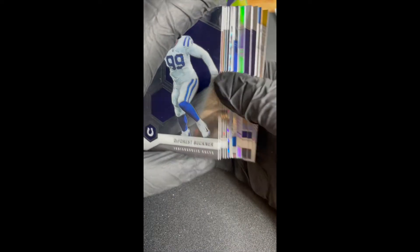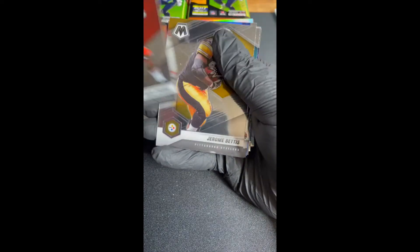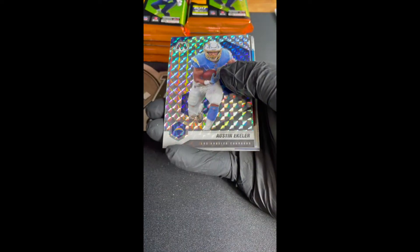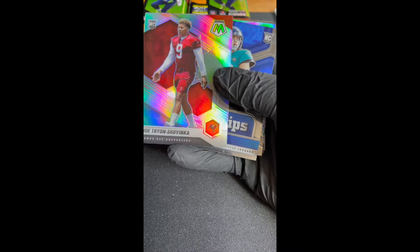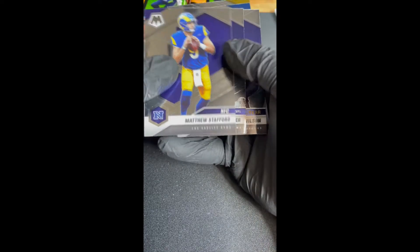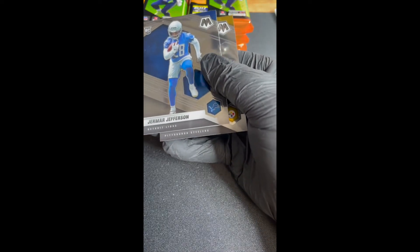Here we go — I got something interesting in here. DeForest Buckner, Nick Chubb, Jerome Bettis, Davante Parker, Stephon Gilmore. Boom — Austin Eckler is the silver Mosaic! Finally got our first rookie silver and this is Joe Tryon — I've never even heard of the guy before. Interesting. We got Blue Chips, Trevor Lawrence, Men of Mastery silver Randy Moss. Matthew Stafford, Kurt Warner, Russell Wilson, Man of the Year award, Stephon Diggs, and we got Jamar Jefferson rookie and Pat Freiermuth as the other rookie.